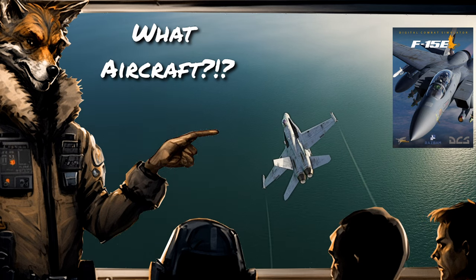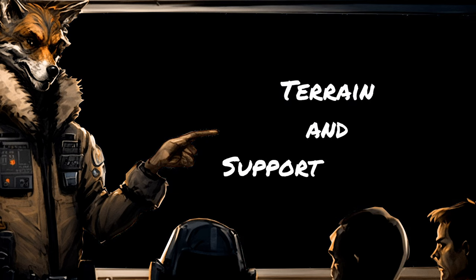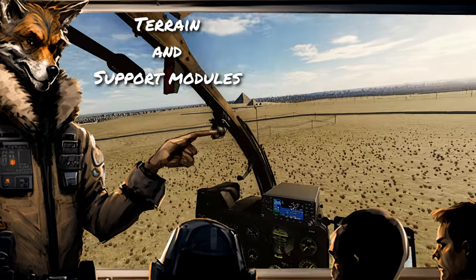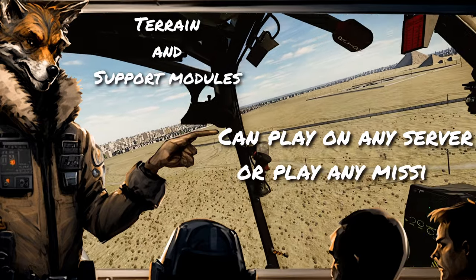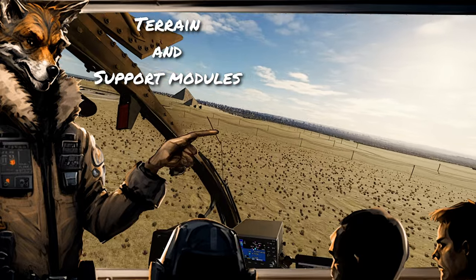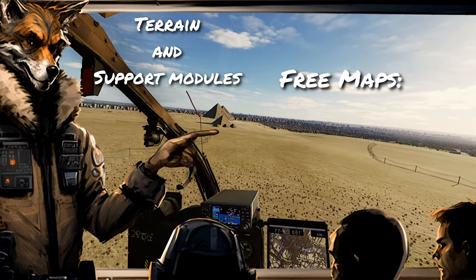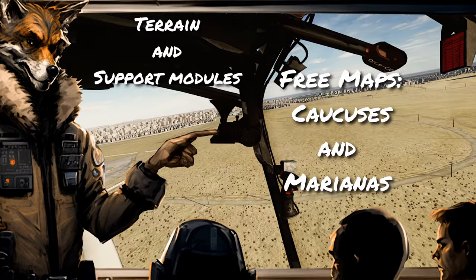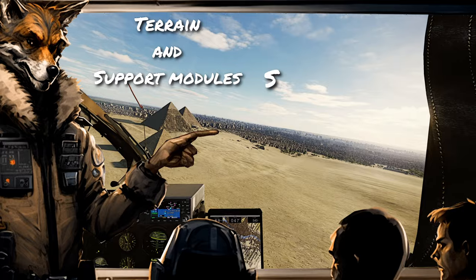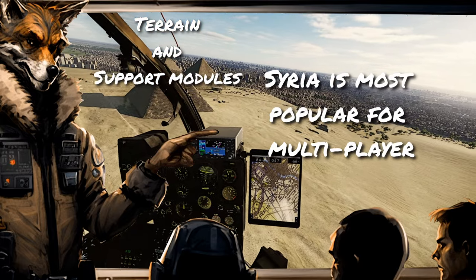I personally think the F-15 Strike Eagle by RAZBAM will take the crown for most recommended in the near future. Moving on to terrains and support modules — I am a firm believer these are the most important modules to have after you have selected what aircraft you want to fly. They will allow you to play on any multiplayer server, or, if you like playing single player, to use any campaigns made for your bespoke aircraft, whether purchased from Eagle Dynamics or downloaded for free from community-made missions. You will start out with the Caucasus and Marianas maps as part of the base game, and many campaign makers and multiplayer servers use these maps to accommodate players. The next most popular map is Syria for multiplayer gameplay, but I have a feeling the newly released Sinai map is going to take the number one spot there rather quickly.